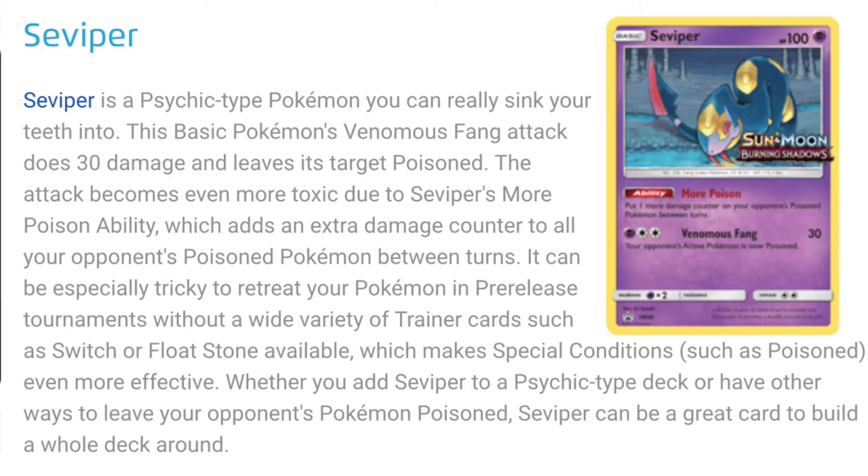More Poison adds an extra damage counter to all your opponent's poisoned Pokemon between turns. It can especially be tricky to retreat your Pokemon in pre-release tournaments without a wide variety of trainer cards such as a Switch or a Float Stone available, which makes special conditions such as poisoned even more effective.